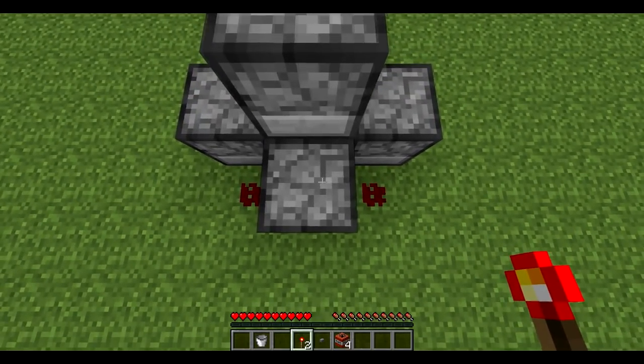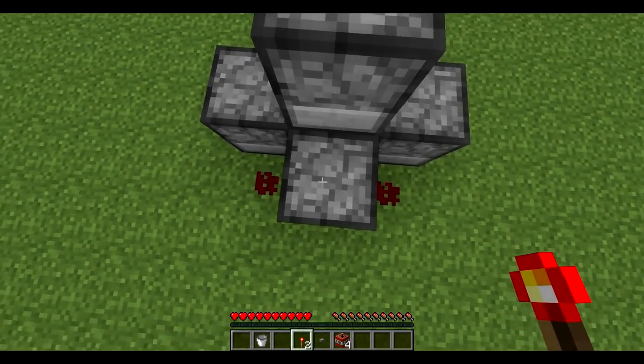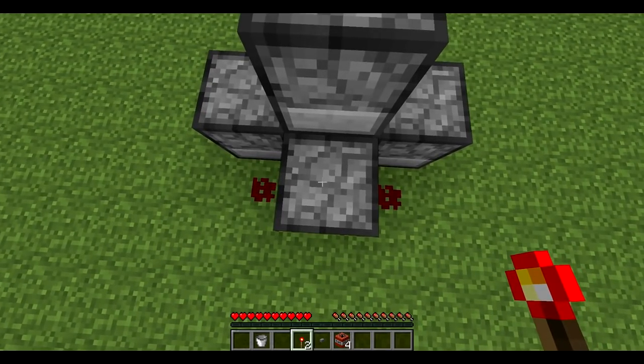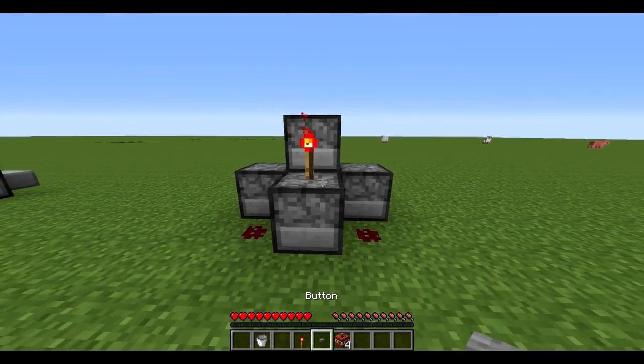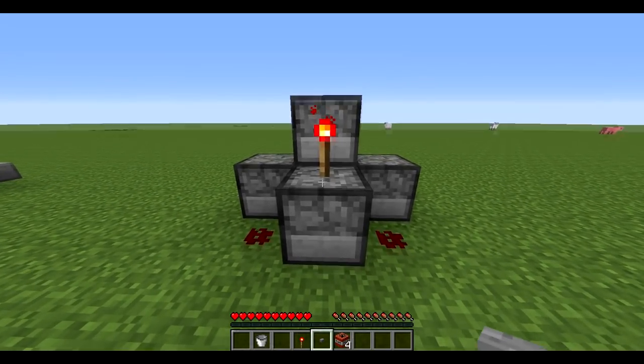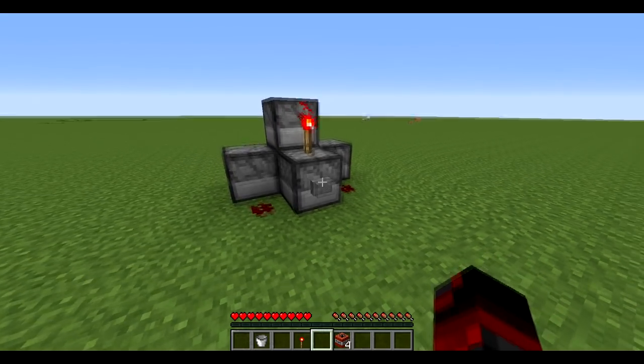Jump on top of the first dispenser at the back, in between the two bits of redstone. Hold shift, then place your redstone torch on top of it. Then, on the dispenser that the redstone torch is on top of, hold shift and place a button on it. And it's done — that's just it.